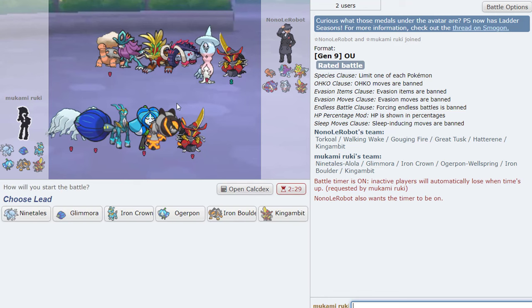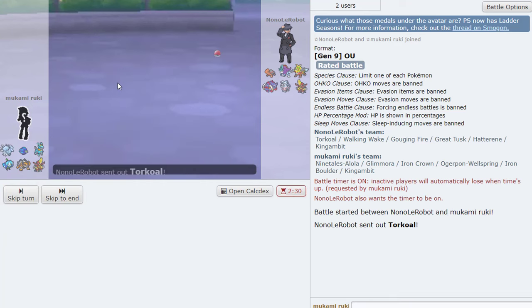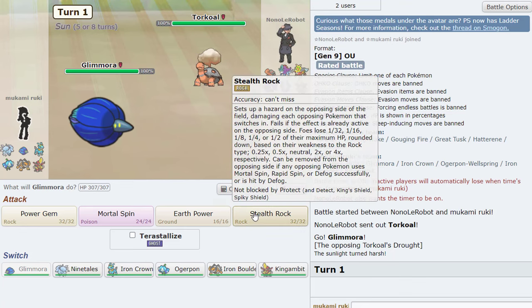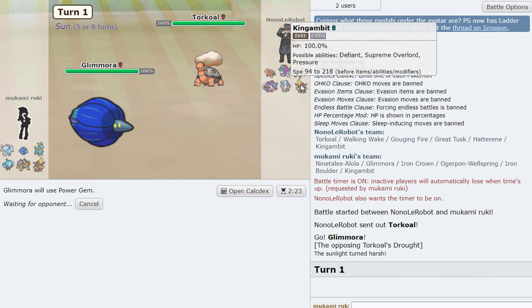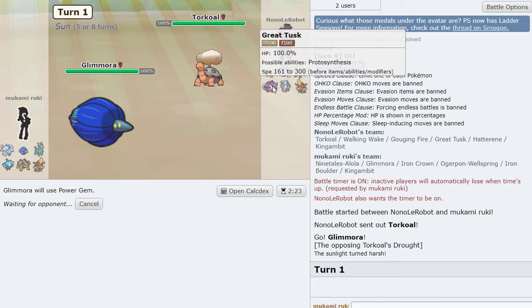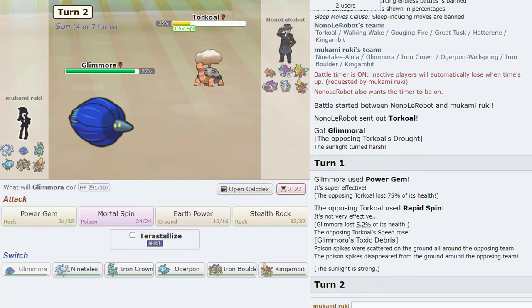Is Glamora good into Sun? I actually like Glamora here because they want to lead Torkoal to get the slower weather, and I don't think they'd stay in. We probably just Power Gem — I don't know if they go Hatterene thinking we set up rocks, or maybe Great Tusk. Either way we want Mortal Spin. He just lets it take a lot of damage for some reason.